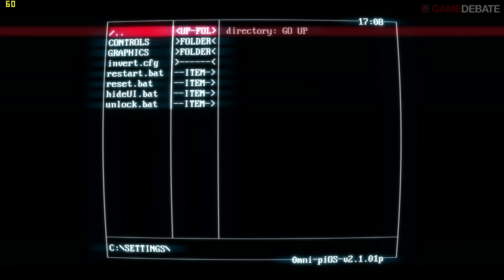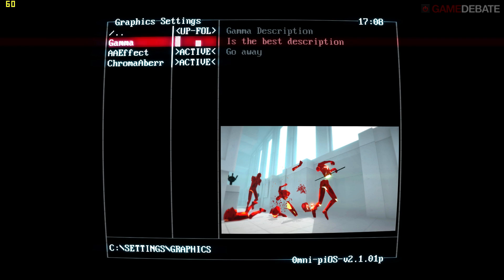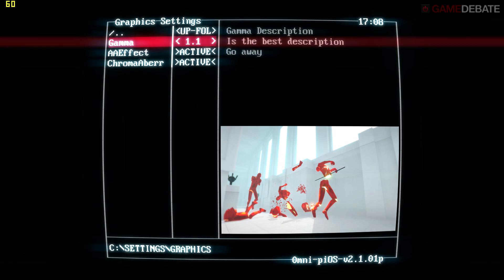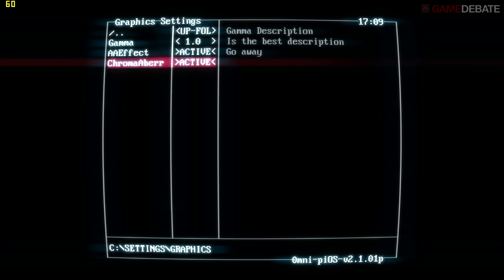The graphics options as standard are gamma, which you can change and set up to make the brightness a lot more aggressive. Then you have an anti-aliasing effect — there's still a bit of aliasing even with it on but it does make the edges of polygons look a lot smoother. And chromatic aberration, which induces a sort of blurred periphery effect. Some people would argue that it makes the game look worse but in this kind of stylised game it actually adds a lot to the effect.